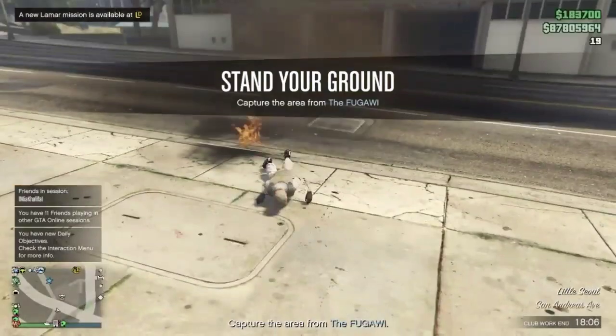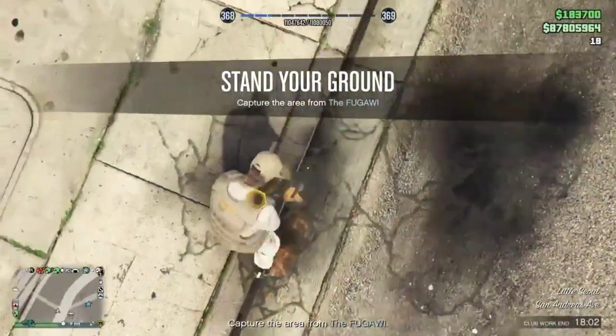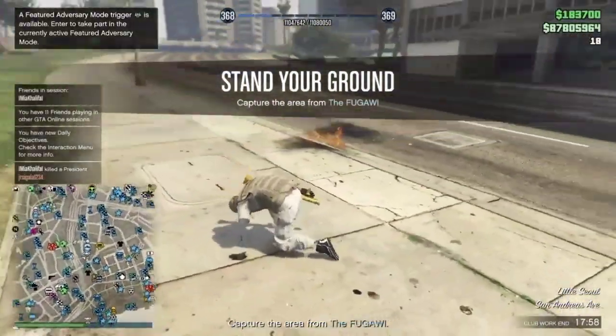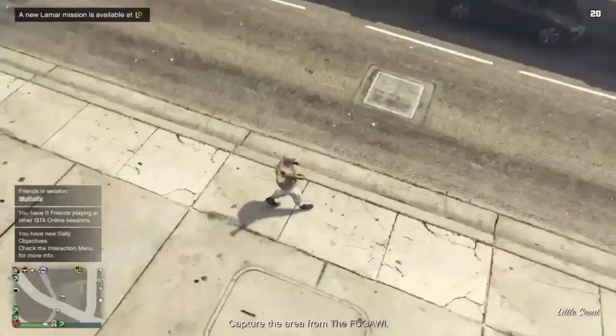I'm going to show you that I'm in full Director Mode god mode right now. If you do not want to ragdoll, all you have to do is request ballistic armor, put it on, and hit Find New Session — you will not ragdoll.